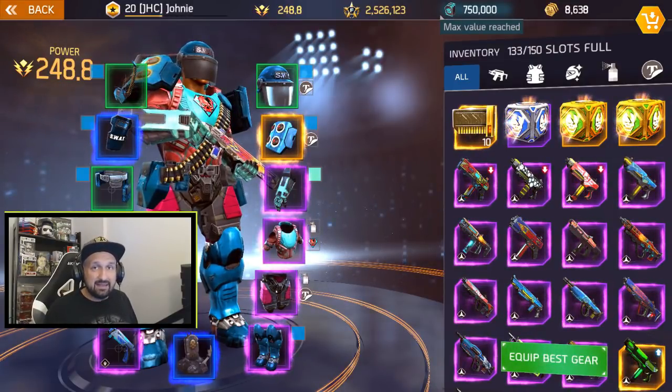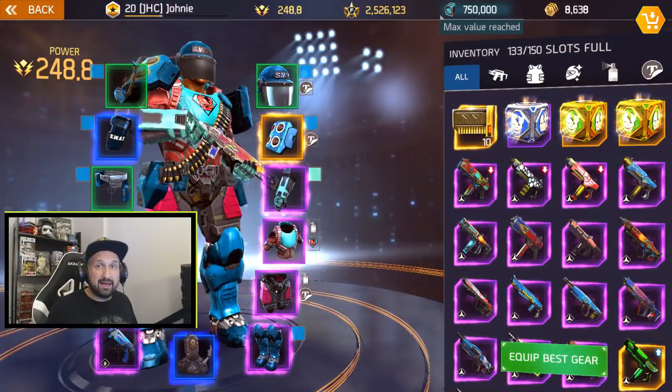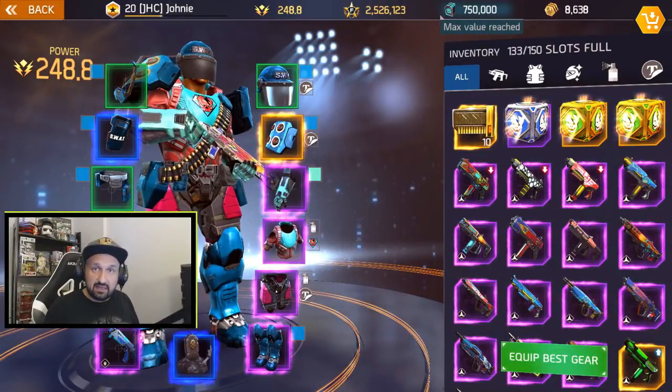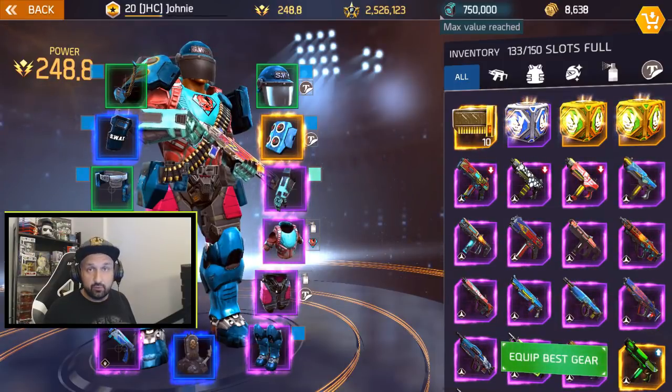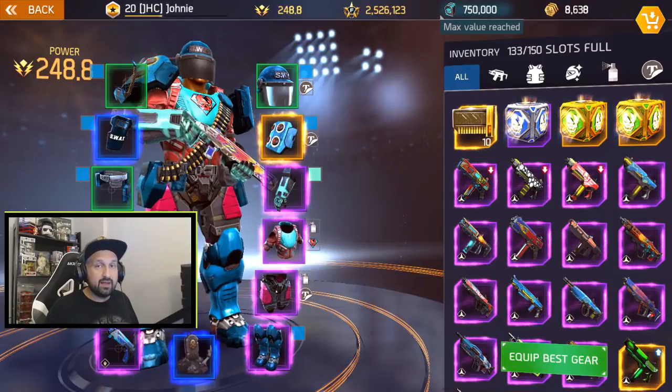Some guys see it as a bad thing because they say it's so hard to find a legendary weapon that if you roll bad perks you might not see another one for months. I totally agree with that, but Jakub said on the last match stream that we might be able to reroll some perks in the near future. So next time you drop a duplicate legendary, before you throw it away just look at the perks.